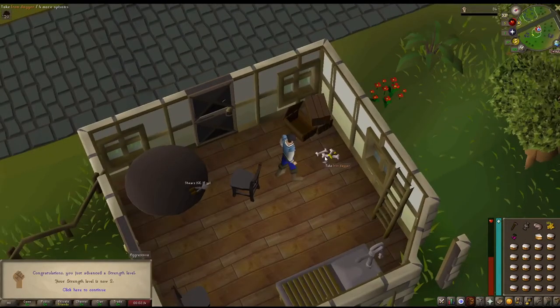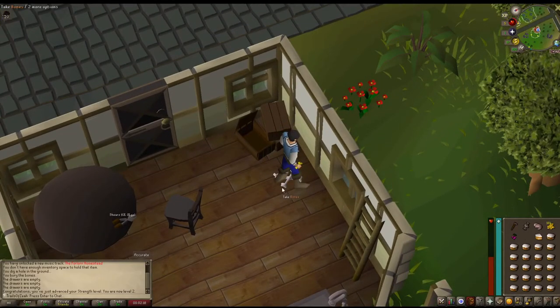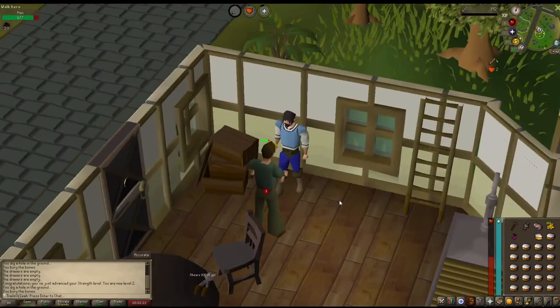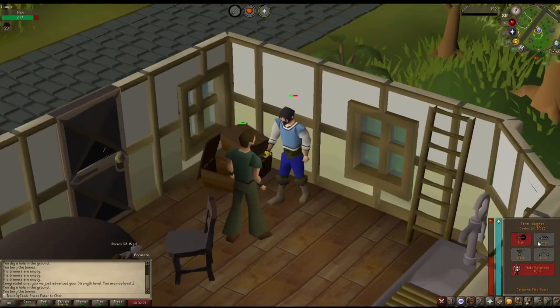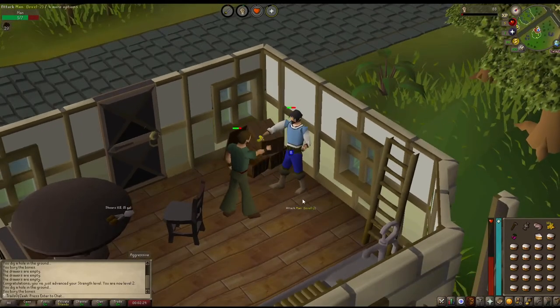There we go — the Iron Dagger! Best in slot weapon for a little bit. It's going to be a lot nicer than just kicking and punching people. Pretty lucky, got it nice and early. So I'll get this thing to lunge and get a couple of strength levels. I'll be back once we get some more loot.